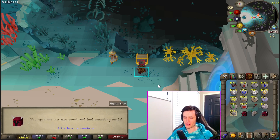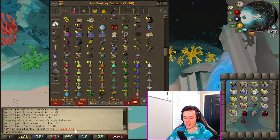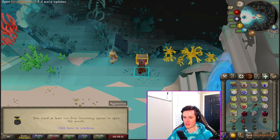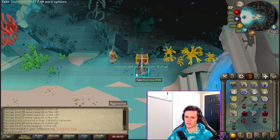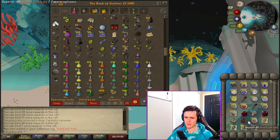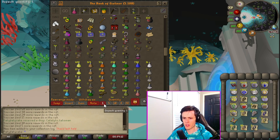Oh, a blood shard! We got a collection log slot — that's cool, I've had so many of those. There it is — cool, a hard clue! Can't complain with a hard clue. I need to — you know what, just drop some of this.